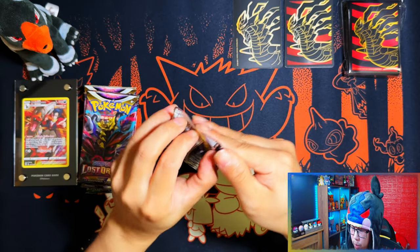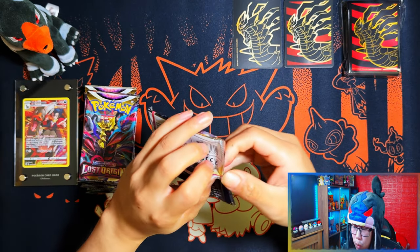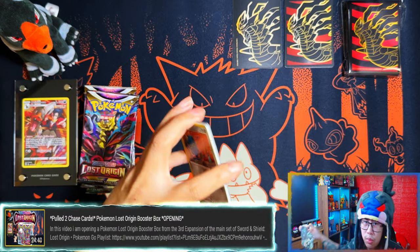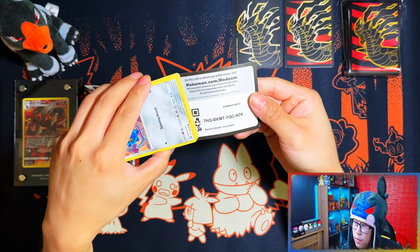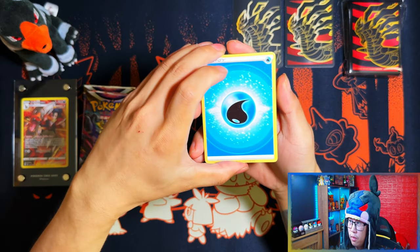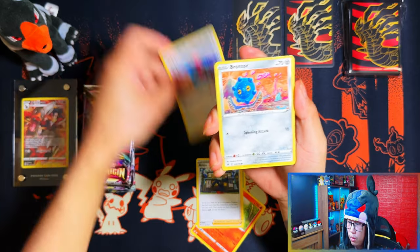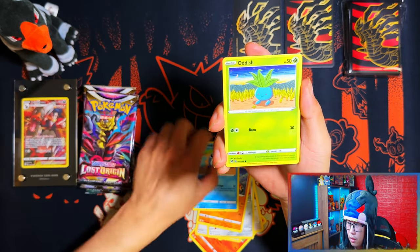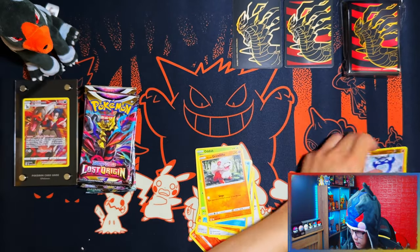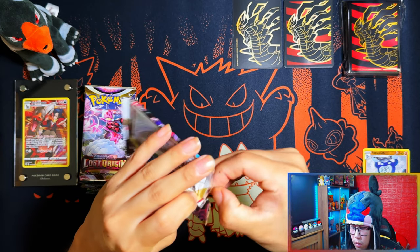Alright guys, starting with the first pack. So far I've only opened up a booster box, which wasn't too bad to be honest — I got some decent pulls. But Elite Trainer Boxes are usually not that great. We've got Rennergy, Torco, Morizu, Corrigon. I'd say I've pulled about one holo rare. These packs get tougher and tougher to open. Two out of six of my chase cards — don't want this energy.